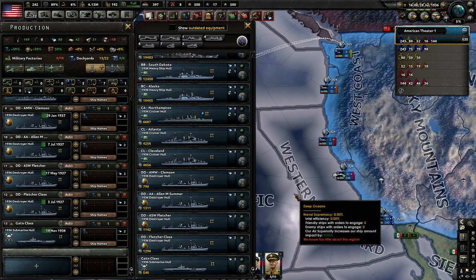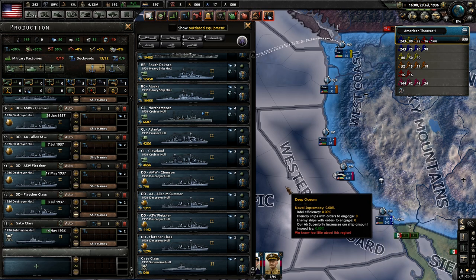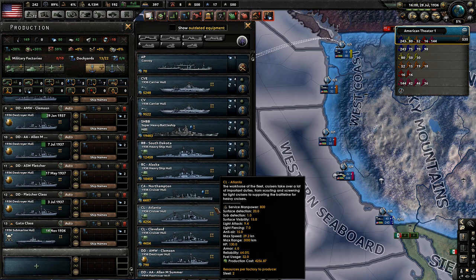There are about seven different types of ships you can make inside of Hearts of Iron 4 that I'll be working with today: submarines, destroyers, light cruisers, heavy cruisers, battle cruisers, battleships, and aircraft carriers.